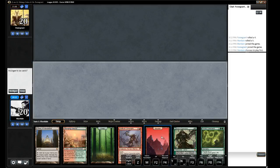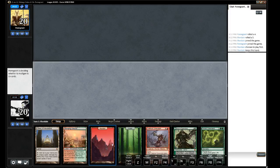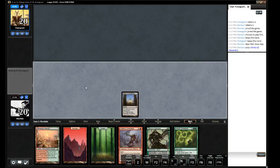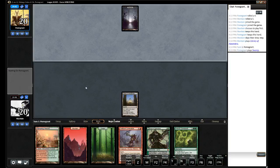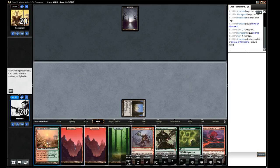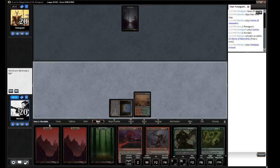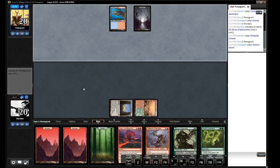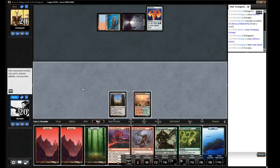We'll play first. We have a turn-one Library, we'll keep that. Hard to go wrong with turn-one Library. Let's draw a card and just play a tapped Stomping Ground. Okay, that's a signal.